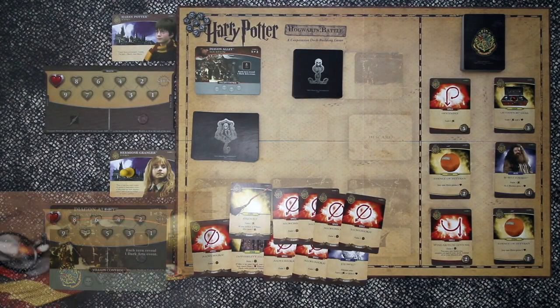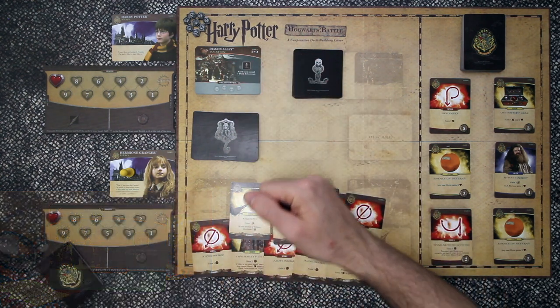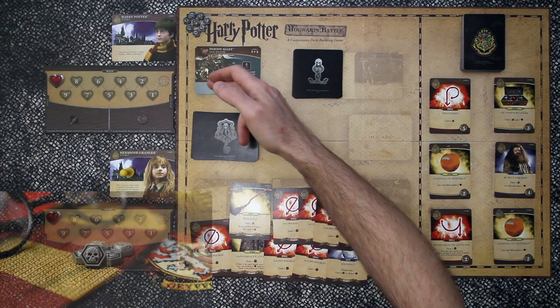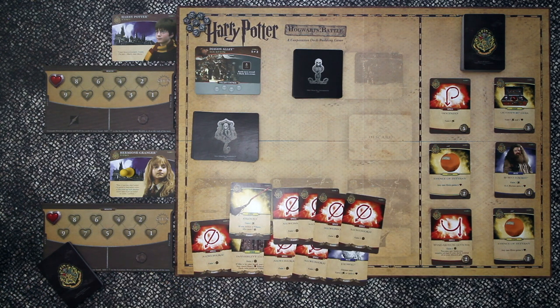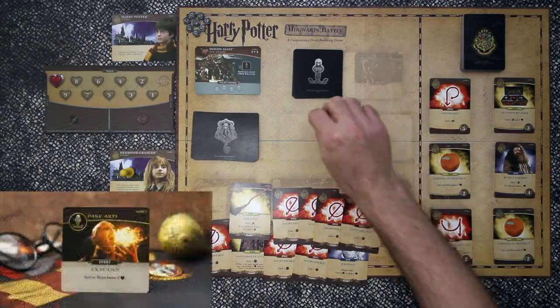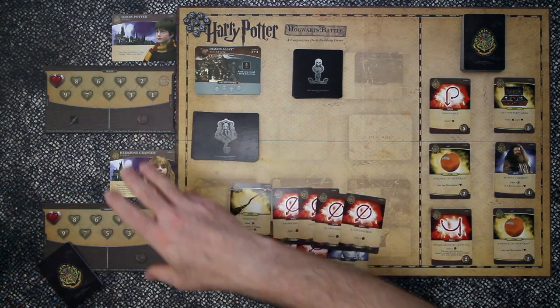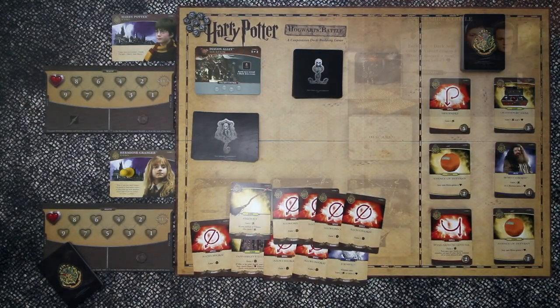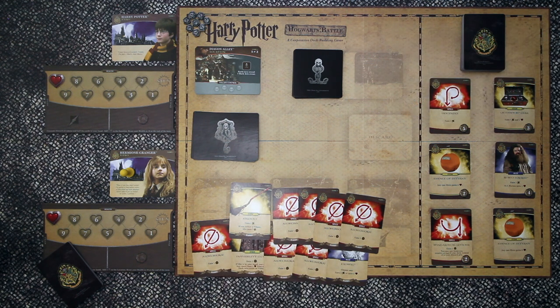These cards in the top left are the location cards. These are what you're trying to prevent the villains from gaining control of. They would gain control by adding these skull icons to the bottom row here on the card. There's only two locations within this first game. If they gain control of both of these cards that's a loss for us. These cards here are the Dark Arts cards. You flip the card at the start of every turn and this deals some kind of ill effect to either character or both. These cards here are the Villain cards. In game one we tackle these individually.